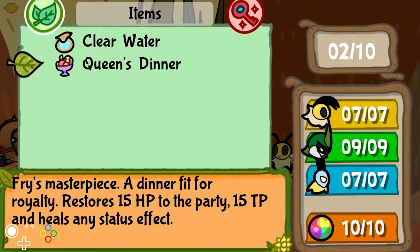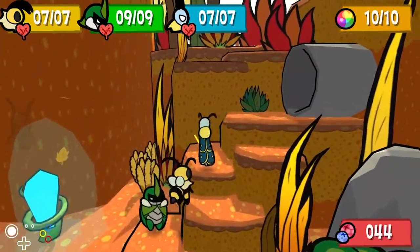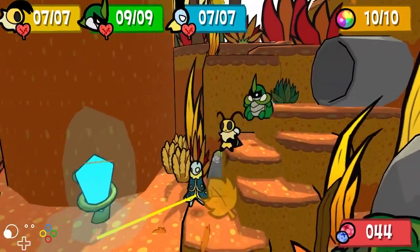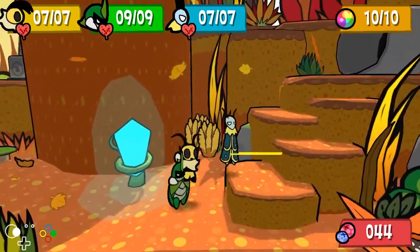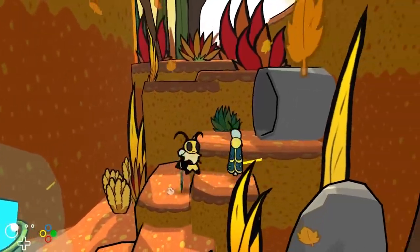There we go — a queen's dinner! You can get it even before getting a scooter. If you have an item near you, you can do this glitch and pretty much transform it into anything on the list, which I'll put in the description.